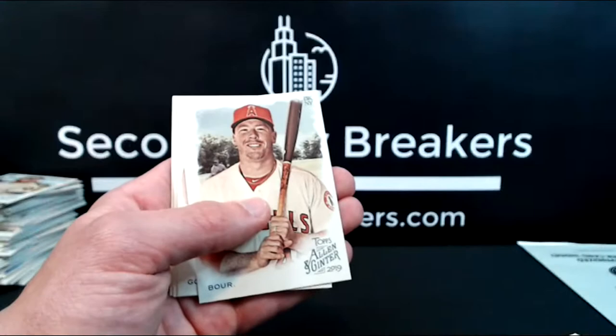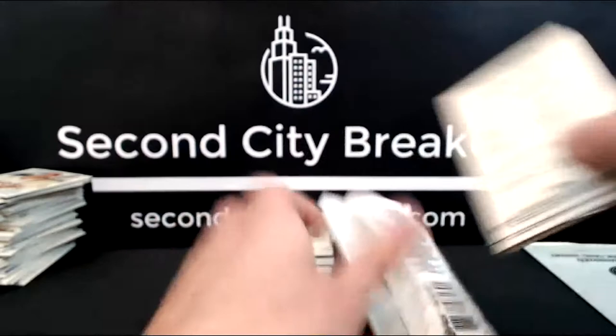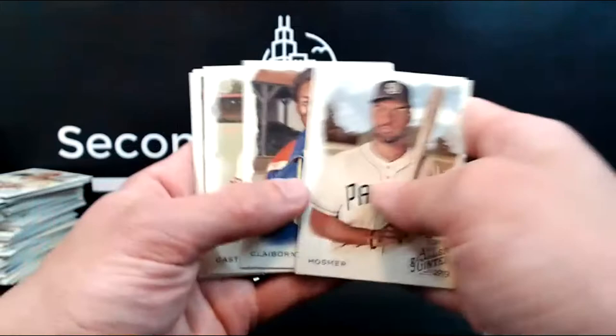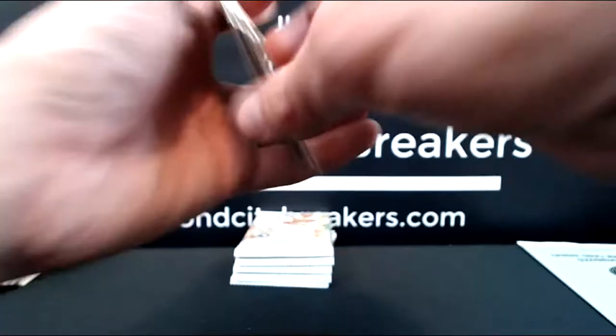Rosario mini, Bauer, Goldschmidt, Tanaka — that's a short print — Stan Musial, and Starlin Castro. Posner, Jansen, Claiborne, Castellanos. Got another Kuholz mini, this one's a black border. Goldschmidt, Star Signs, Mariano Rivera, and Seager for the Dodgers.